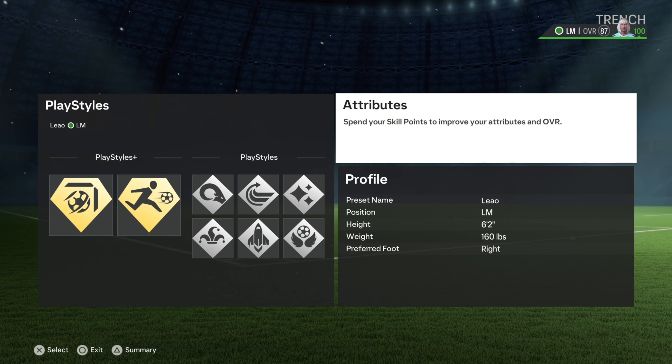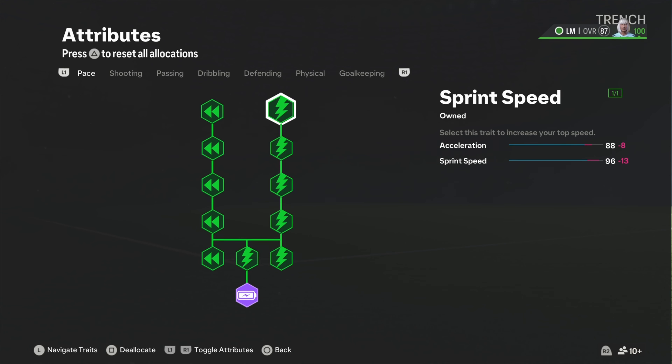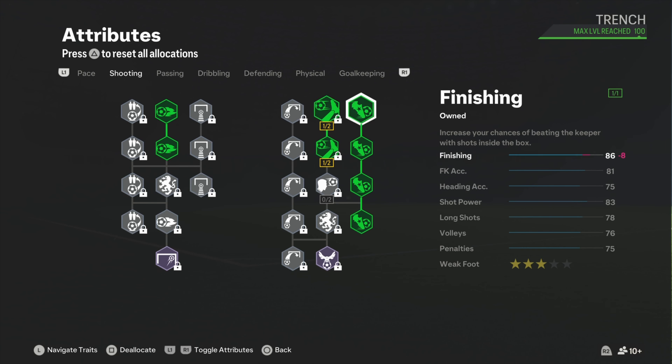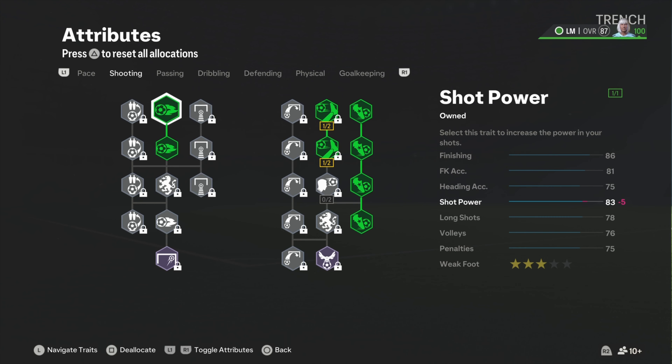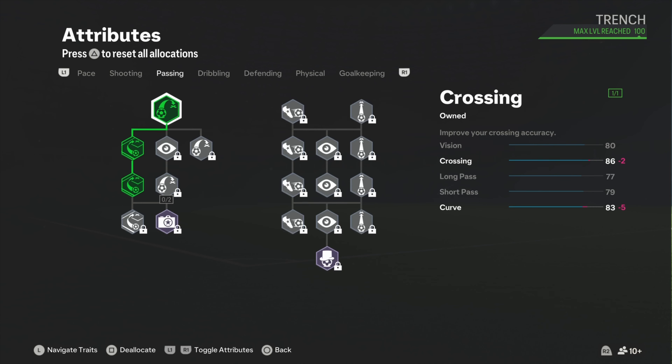Now let's get into the attributes. For pace, we got a 96 sprint speed with a 94 acceleration. Can't get that anywhere on a six-two. We matched it up equally — it's not crazy but this is what he has. It's an 86 finishing, which will do something, but Raphael is not made for crazy shooting.